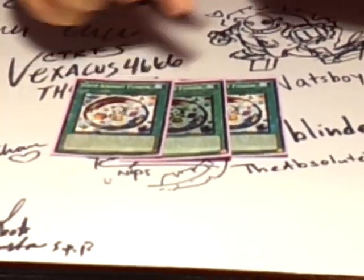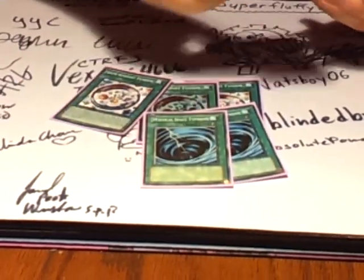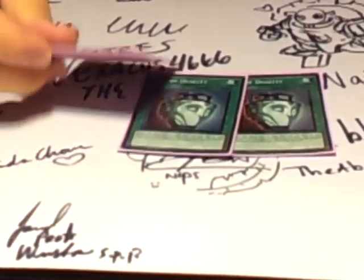Triple Gem-Knight Fusion — the heart and soul of the deck. This is not a cost. Double MST — I really want to take this to 3, I'm still working on that. One Heavy Storm. And then Double Duality and Card Destruction.